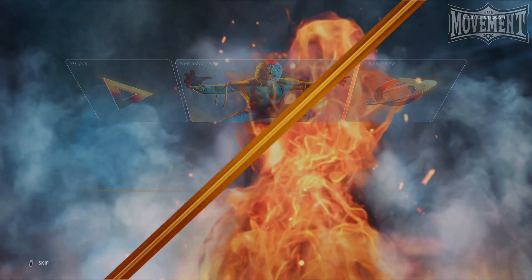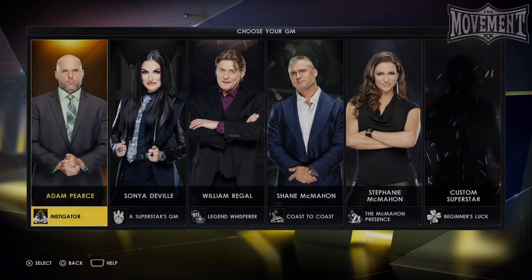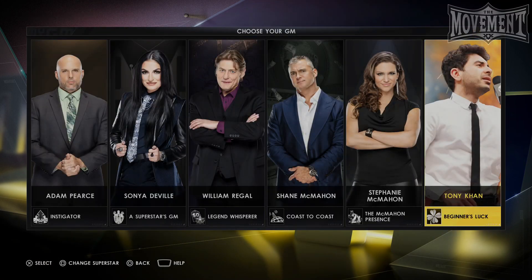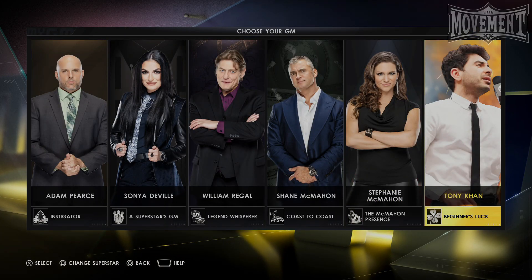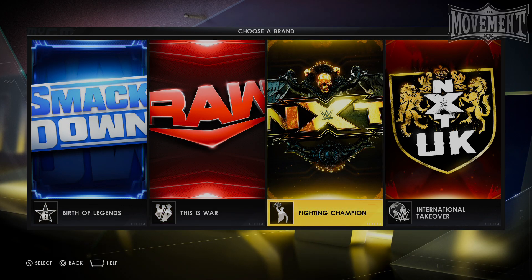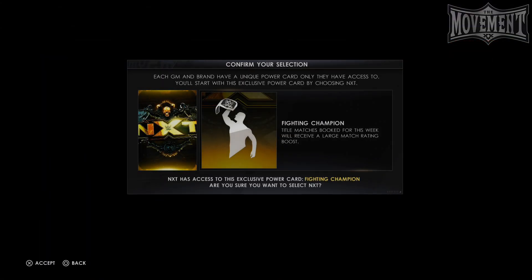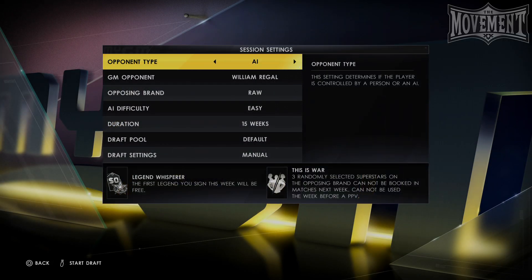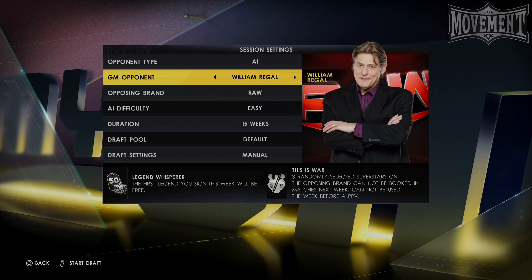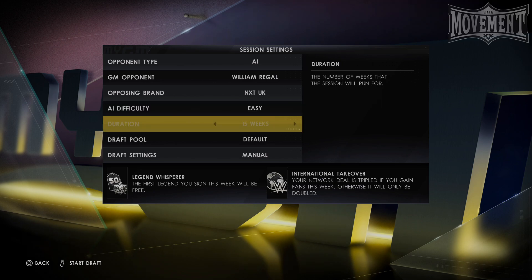Now that all our custom characters are complete, we can finally jump into MyGM mode. When you load up the mode, start a new save. The first thing you'll need to do is select your GM — come over to the custom GM and select Tony Khan. Next, pick your brand. Unfortunately this is one aspect of MyGM mode that isn't customizable, so while we won't be able to pick AEW as our brand, NXT is certainly a good close second. I went with William Regal as the GM I would face, along with NXT UK thinking of it like an AEW Rampage.